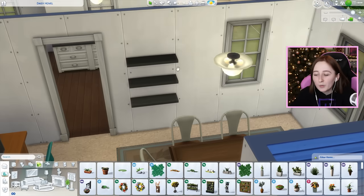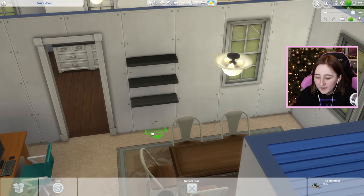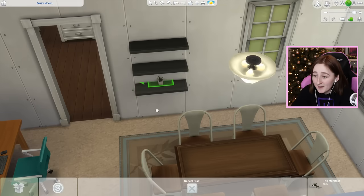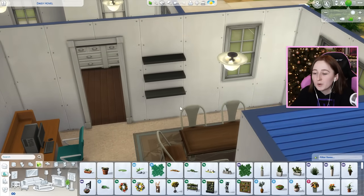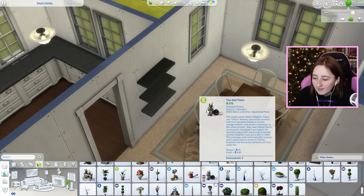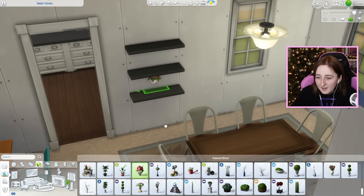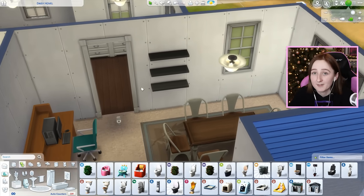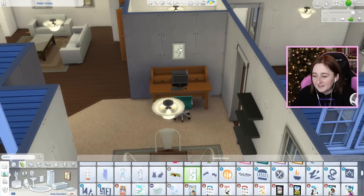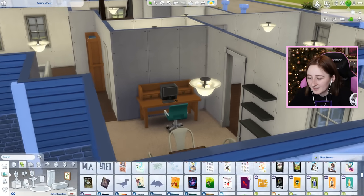You can also raise and lower objects. Say I wanted to place a plant on this shelf but it won't place there - if I hold control and 9 I can raise the plant up and then put it on the shelf myself. If I wanted a really big plant I can size it up using the right bracket key; if I wanted a tiny plant I use the left bracket key, which works great for making things that don't necessarily fit a spot work better. Like this plant on the shelf - if I size it down one and raise it up, it fits really well. It works great for paintings too - make a small painting bigger to fill the wall more nicely.